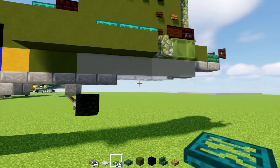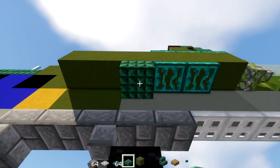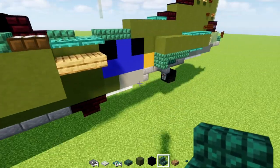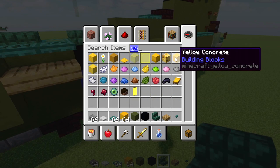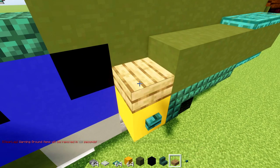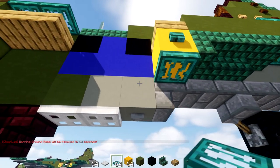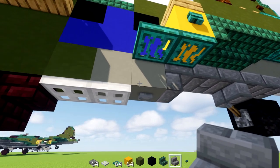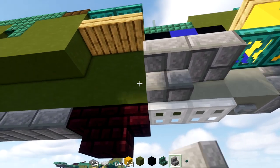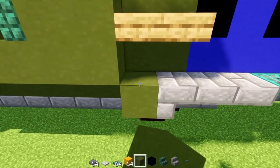Go above here and add a birch stairs facing towards the front, then dark prismarine stairs facing the front again, and two upside-down stairs facing each other. Go right before the oak slab and add green terracotta extending all the way to the front area. Next, go to the back — go underneath, skip one block, add two warp trap doors, a dark prismarine slab, dark prismarine stairs upside down, and another one cornered. Add yellow concrete with a warp button outside and an oak slab on top.